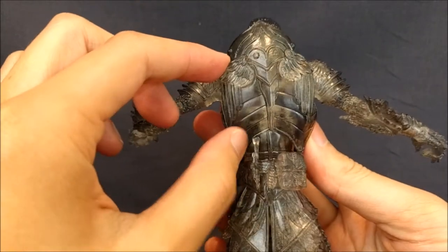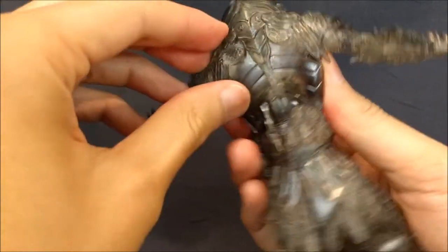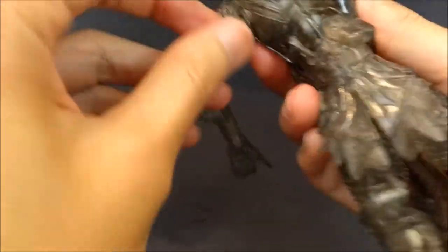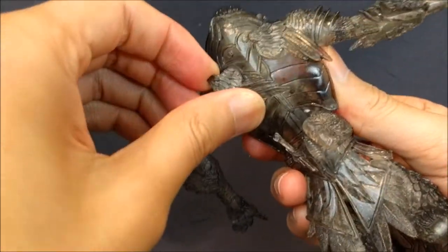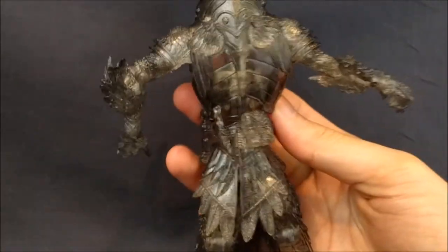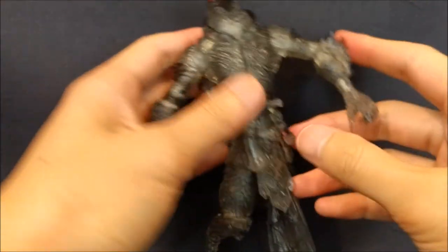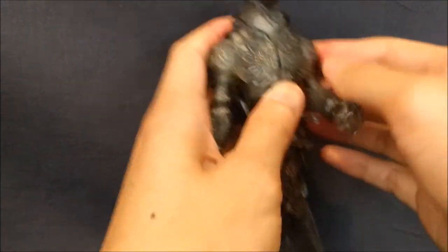One more thing — he has these wings back here and you can actually take these out and pop them off. You can get separate wing accessories and they're pretty big. So that's pretty cool.